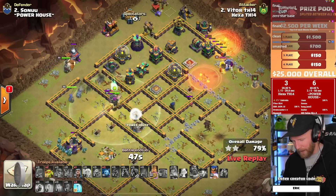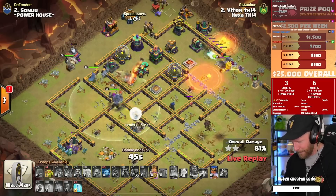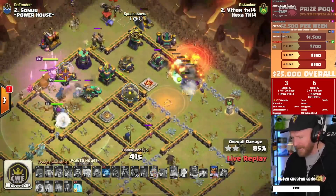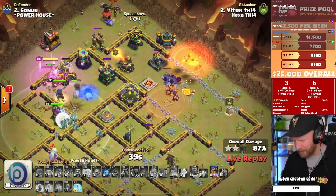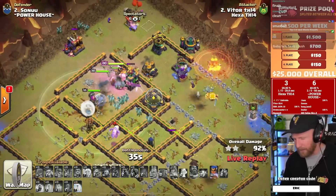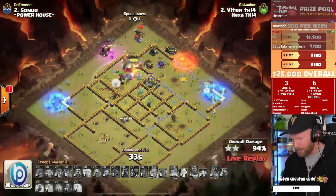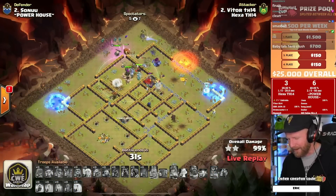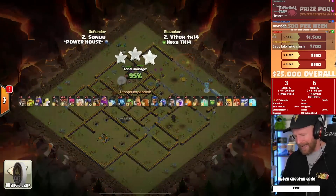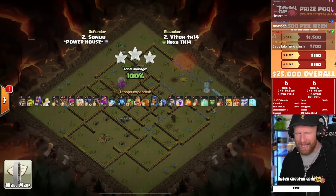Did he have yetis and headhunters inside the flame flinger, or just headhunters on standby? Either way, this base is crushed. He swags a handful of spells — he didn't need the lalo to do anything other than the town hall area — and it's a triple for Hexa! Six on the board on both sides, all tied up.